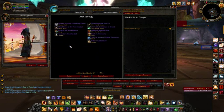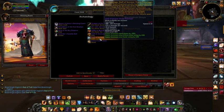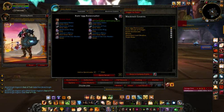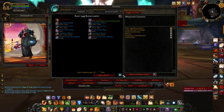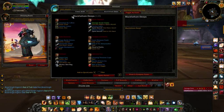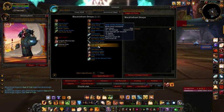The addon can also be used for more than just transmogrification — you can have a look at what bosses you need to do in order to get gear you may need. You can go into one of the drop-down menus near the top, select one of the raids or instances, and have a look at where the item you're after drops from, so you can see whether it's trash or which specific boss you need to kill to get your item. Thank you for watching, and please feel free to comment, rate, and subscribe.